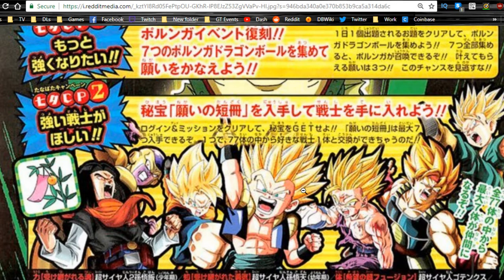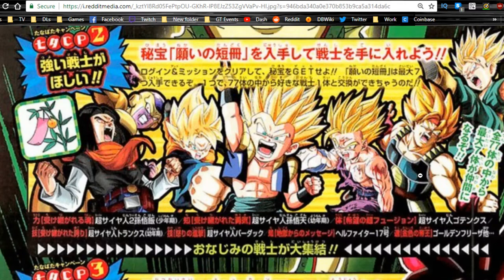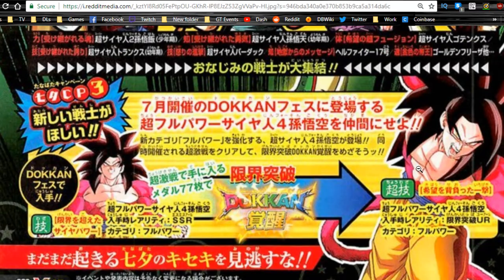It looks like we have Frieza over here. We have Gotenks — we have Goten and Trunks. This is the Intelligence and the Technique Trunks and Goten. Super Saiyan 2 Gohan, and I think this is the Tech Bardock if I'm not mistaken. We have all these guys over here.